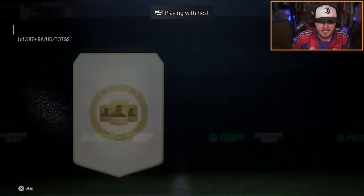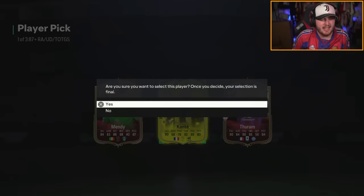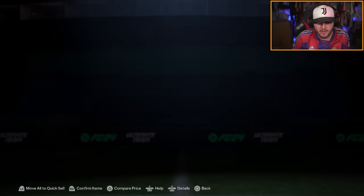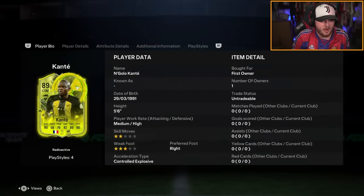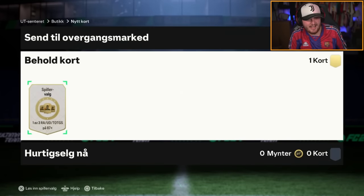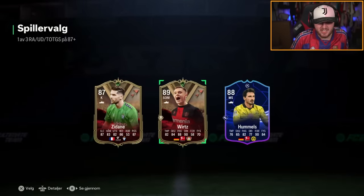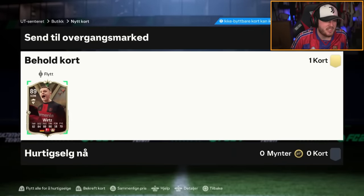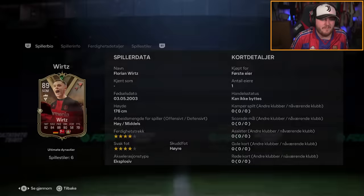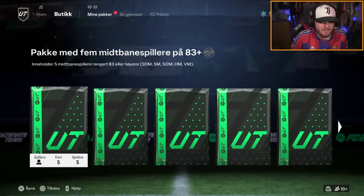What is his 87-plus pick? N'Golo Kante! I've had two or three people in the chat today say they've packed this Kante card. I mean, that's a massive W — he's probably just in the rotation this time then. You take that though, N'Golo Kante, welcome. The 87-plus pick from the other account — Florian Verts. That's not bad, actually. Still about 100k — it's not a terrible card. Given the fact that last time we opened these they were so bad, we'll happily take a Florian Verts.